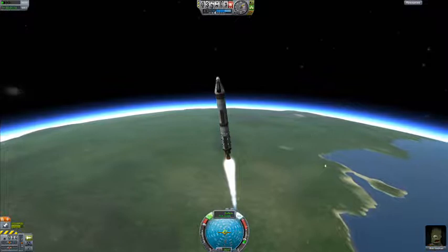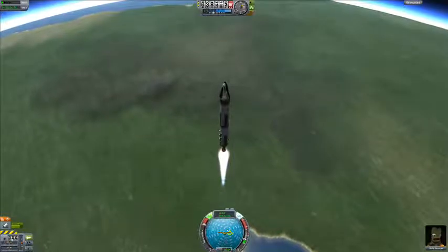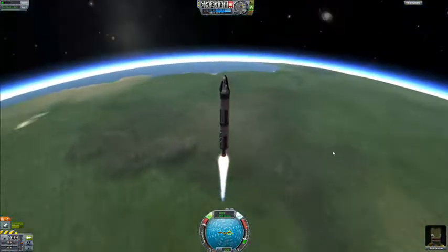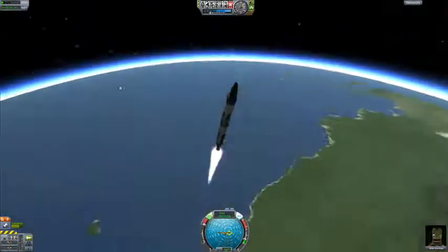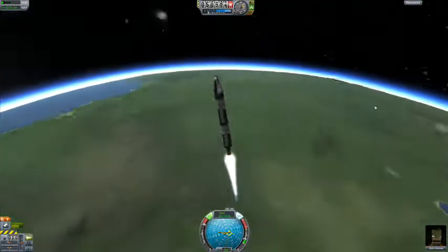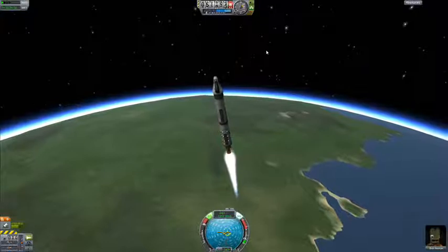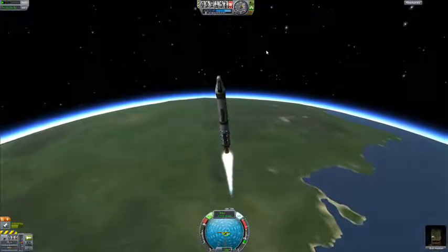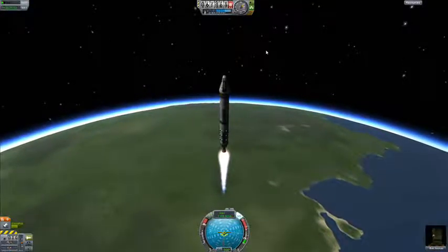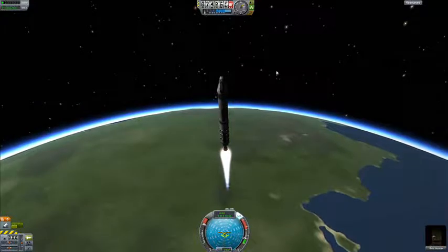Might want to start throttling up right about now before I forget. When these solid fuel boosters run out - goodbye, you can crash into Kerbin. Look, we're into the darkish blue part of the atmosphere and we might even make it to the even darker blue, but that all depends on how much fuel we have.